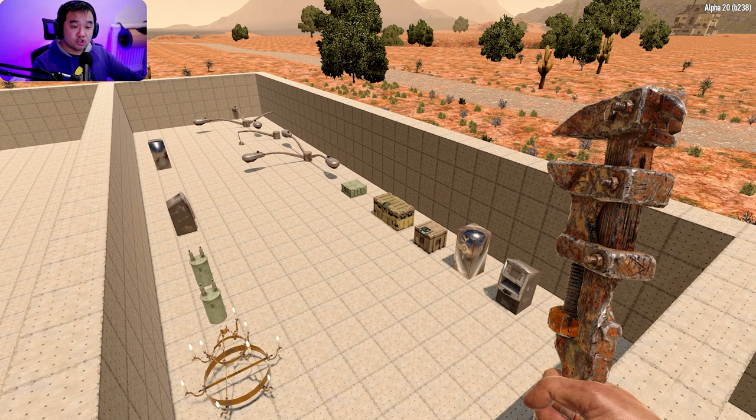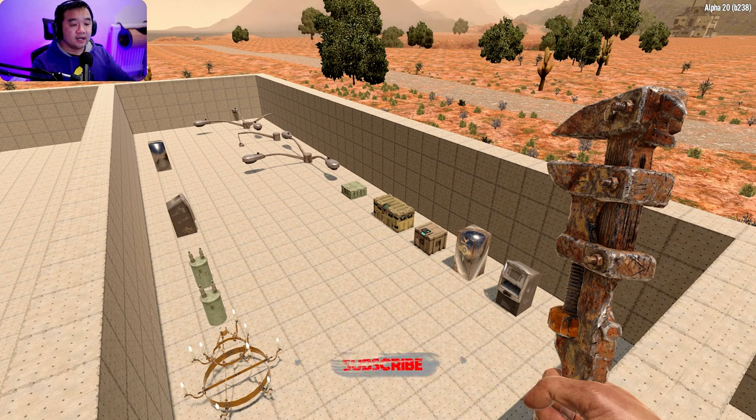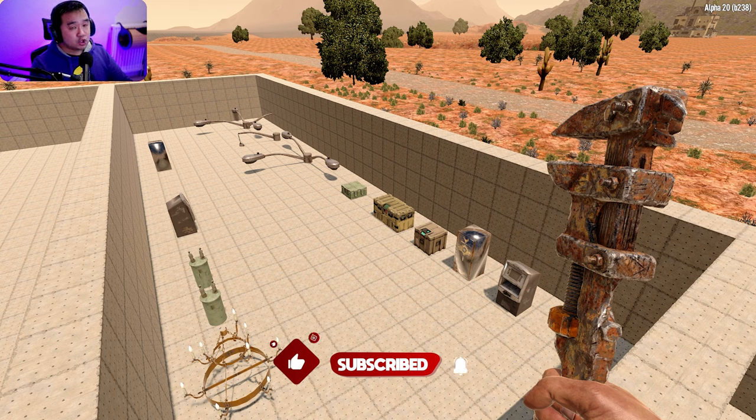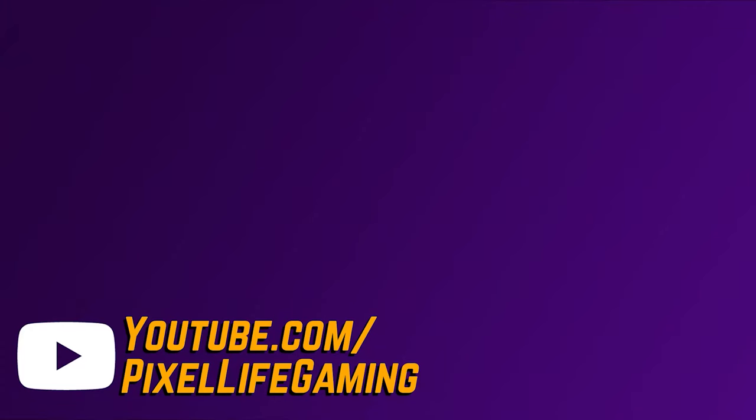So that's it guys — if you're ever struggling to get steel, don't worry about it. Go around the city, look for these items, wrench away, and if you're really struggling go into Salvage Operations to get even more steel for each time you wrench something. If this video was helpful please make sure you hit that subscribe button, hit that like button, and I shall catch you in the next one folks!